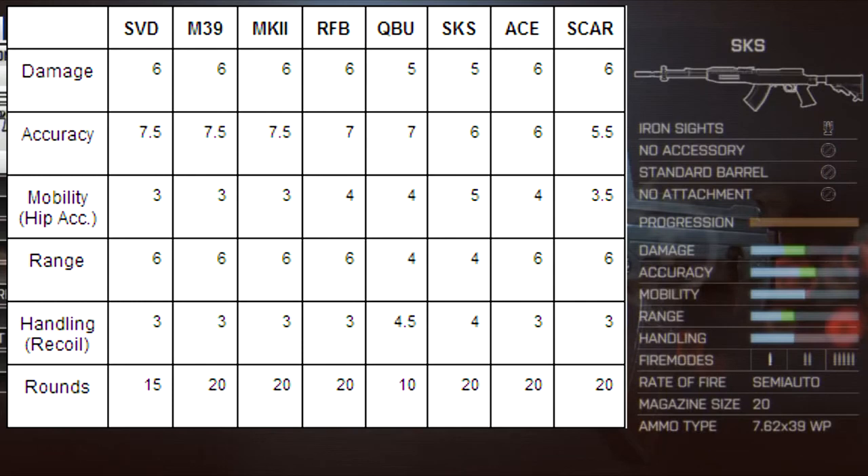Number six on the list is the SKS. Looking at these stats, the SKS seems like it performs directly in the middle between those traditional five and the ACE and SCAR. It will hopefully still be an effective weapon — semi-high rate of fire but we don't know that yet. It has good damage, only one point less, and decent accuracy — only one to one and a half points less than the traditional DMRs. It still has decent hip fire, though the range is a little bit weak. The recoil is the second best in the class and it has 20 rounds.